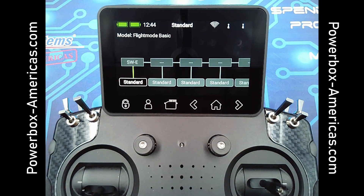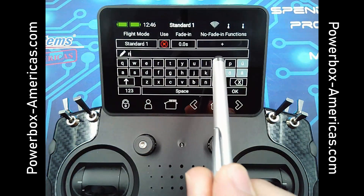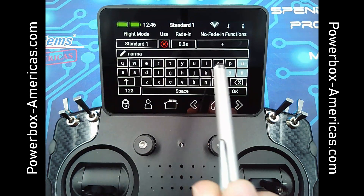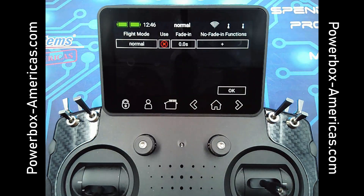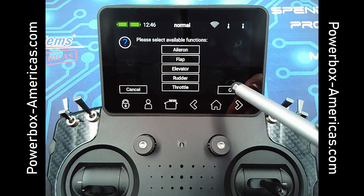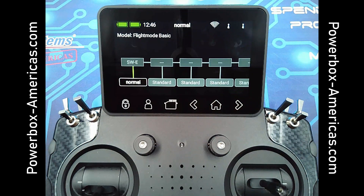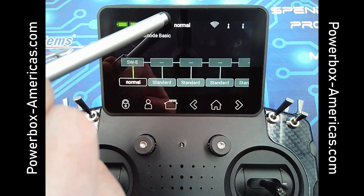Now I'm going to do this as a flaps to elevator trim flight mode, so I'm going to change the name of this to normal — this will be normal flaps up flying. Tap OK. Then you will see the fade in and no fade in functions over here on the right. The fade in is a delay that gradually applies the flight mode changes, so if you have elevator added to your flaps, it will gradually fade in that trim change. The no fade in functions list all the functions you've created; you can select any of these which you do not want the fade in time to apply to. Tap OK and it will go back to the main menu. You can see flight mode normal shows in the center of the screen.